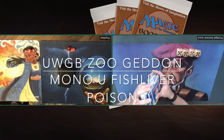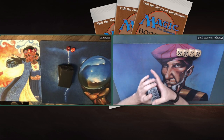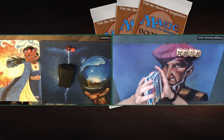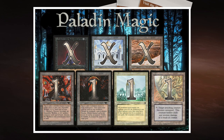It's a Merfolk deck with Fish Liver Oil and Merfolk Assassin together — they're brewing poison. Before we go there, I'd like to point out the rule set of today. We're playing according to the Paladin Magic rules, and that means you're allowed to play with Fallen Empires, Mana Burn is a thing, and they also have their own restricted and banned list.